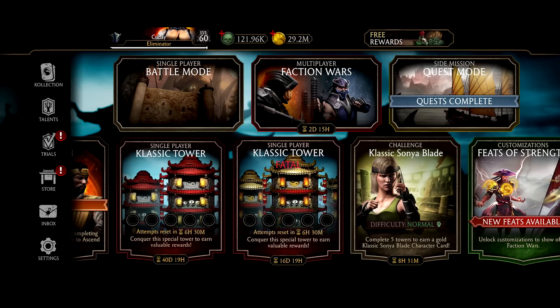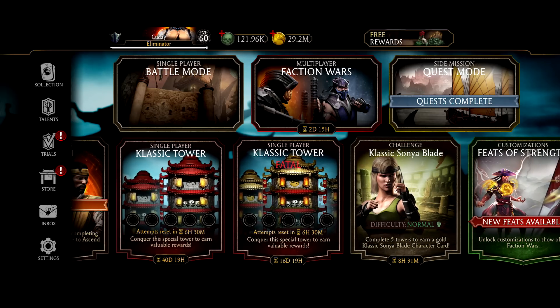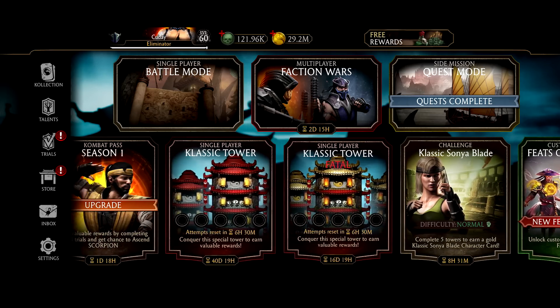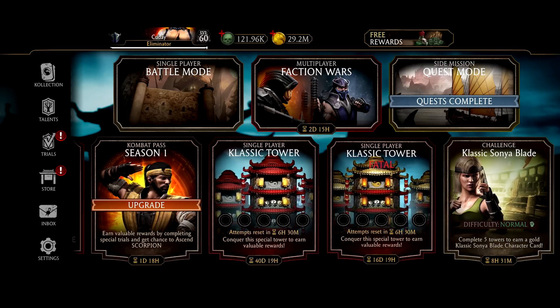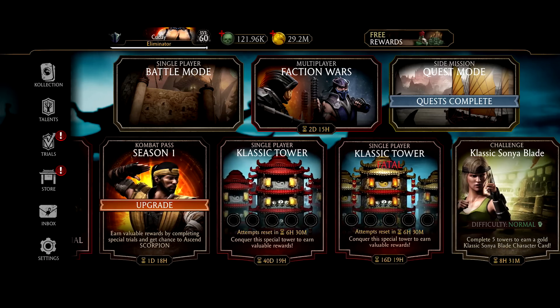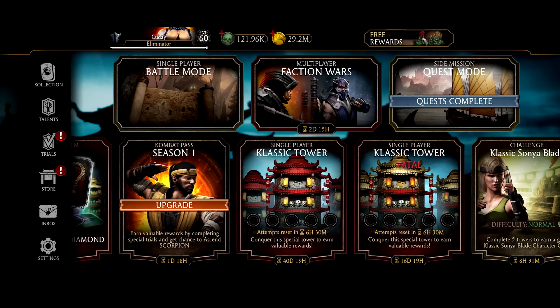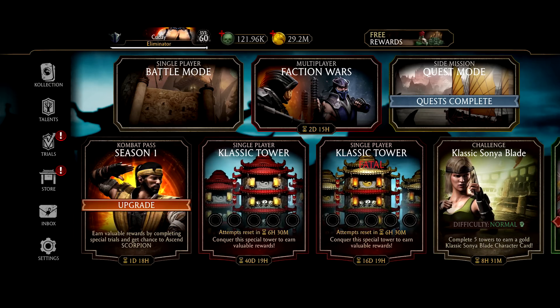They're also in Tower Battles. So for example, Classic Shang Tsung is in the Fatal Tower. They're not in normal towers, because normal towers do not include new golds — they only have old golds in the classic and every normal tower in the game. But Fatal Towers do include new golds.